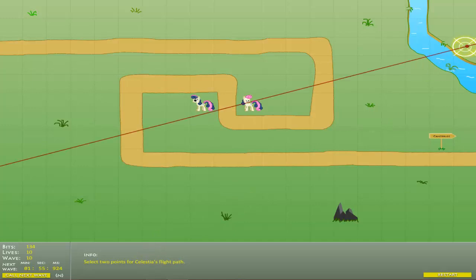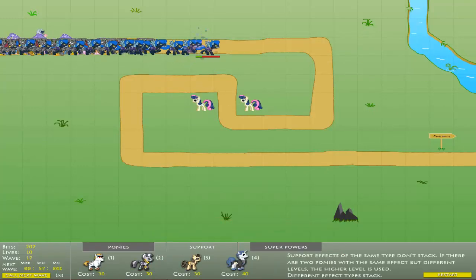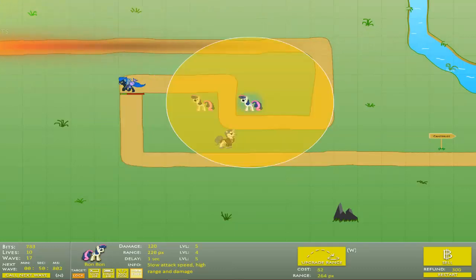Once you're done with Nightmare Moon, call Celestia again. Use it on the first lane again and call seven more waves up to the ten Gildas. It's okay if a few Shadow Bolts survive — the Bon Bons you have out should be able to deal with them.